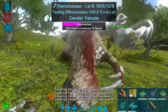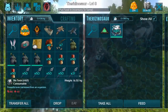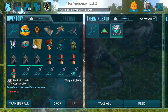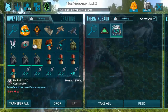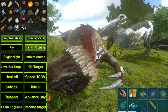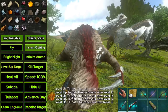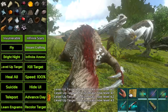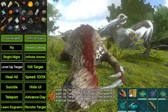Let's go ahead and start leveling up this target. I'm going to level it up a little bit and then just spam feed it a ton of biotoxin, because these guys like to drop really fast. Then we'll check out how good our therizino is going to be once we get it all leveled up and test out how strong it's going to be. We might try to take on a titan today, so I will see you in just a little bit.